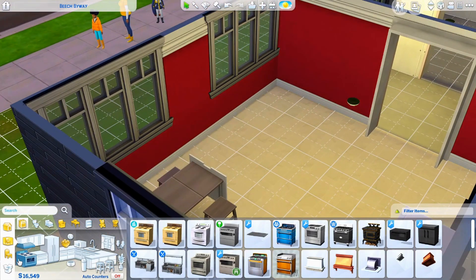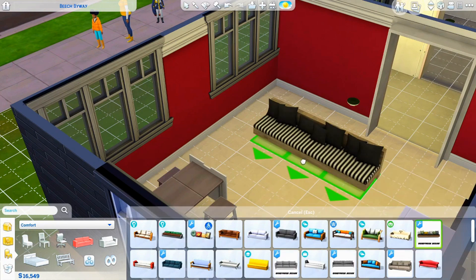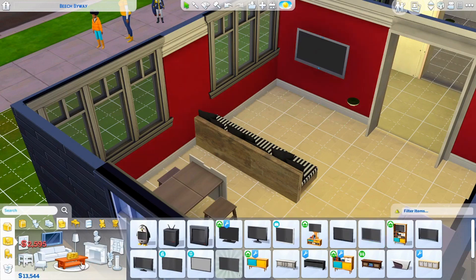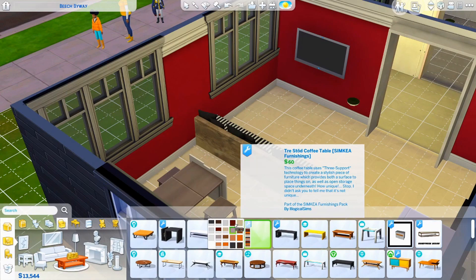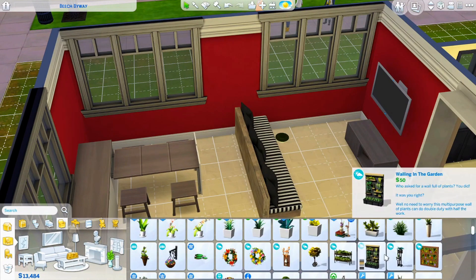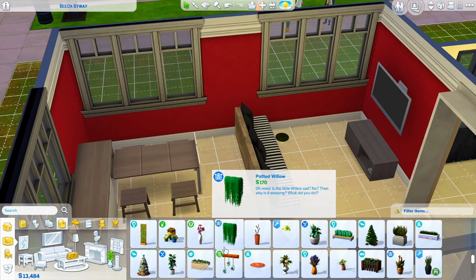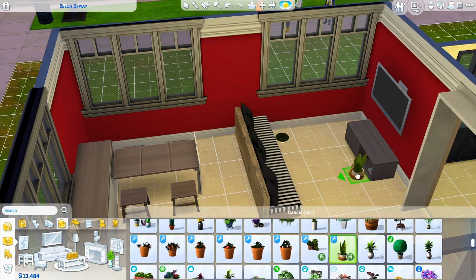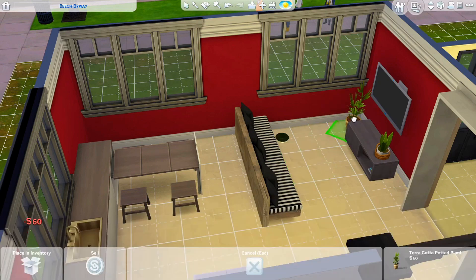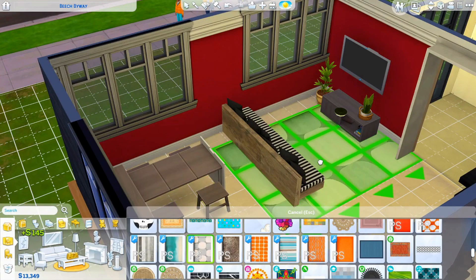Now let's put the living room over here. I'll grab a couch and place it, put a TV on the wall, and add a table underneath the TV. I need a plant, but I have to watch my money since this is just the first room — I don't want to go too crazy and have nothing left for the other rooms. I'll choose a nice house plant and add a rug.